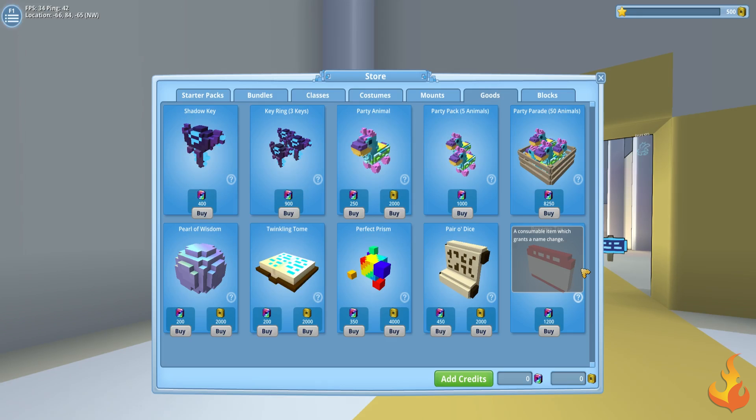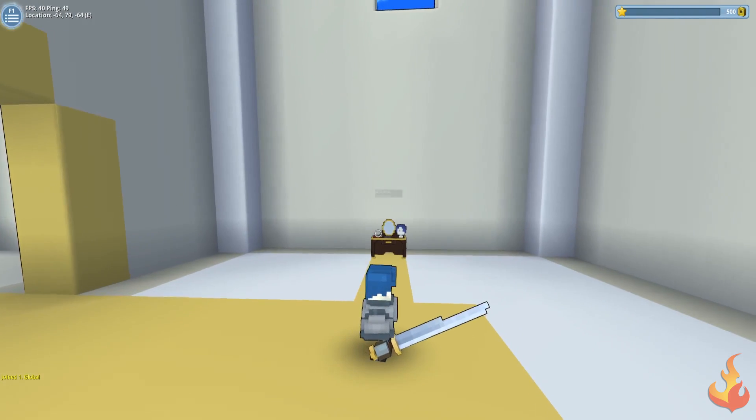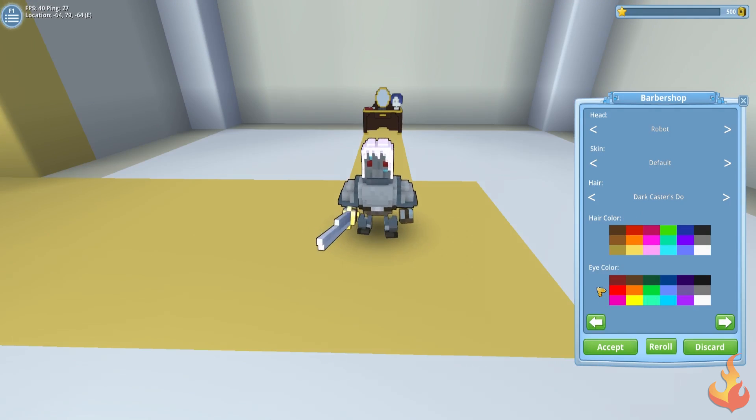After you create your character, you'll be dropped into a tutorial area that will provide you with the basics of what you need to know. You'll find a barbershop to your right that will allow you to change your character's appearance. There are a ton of options — the first time I went through this I thought it would never end, which is a good thing. Don't worry too much about this, as you can craft your own barbershop and change your appearance at will.